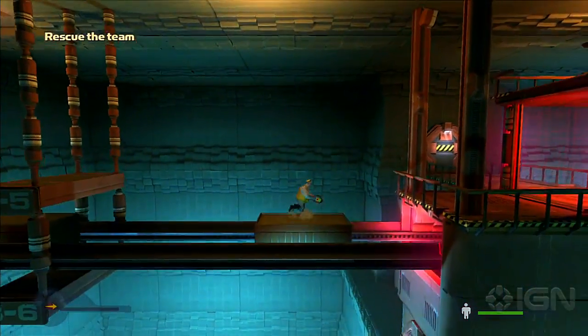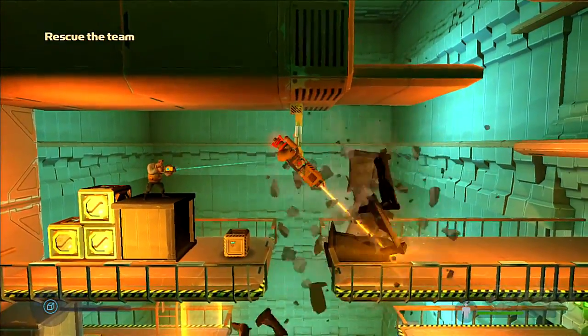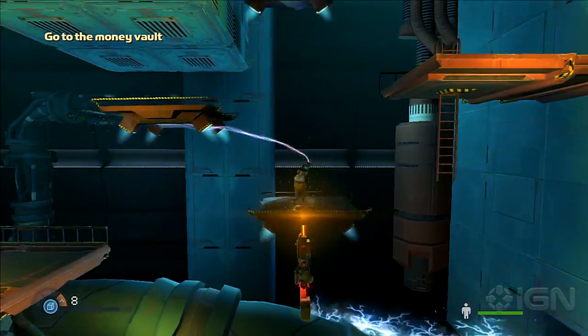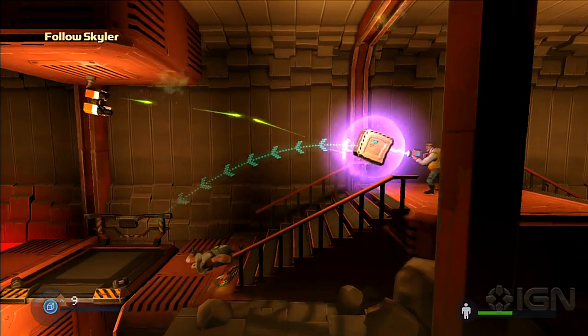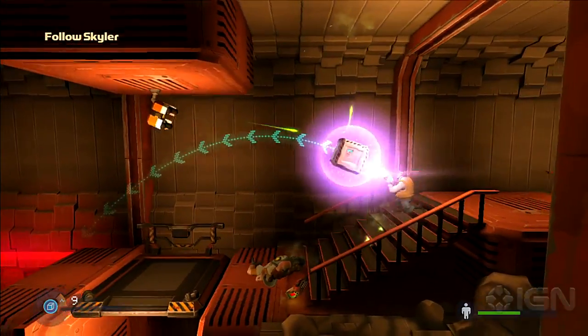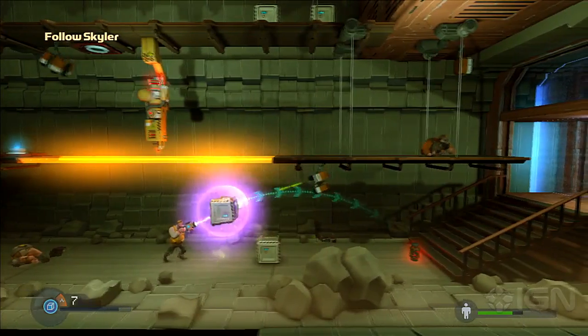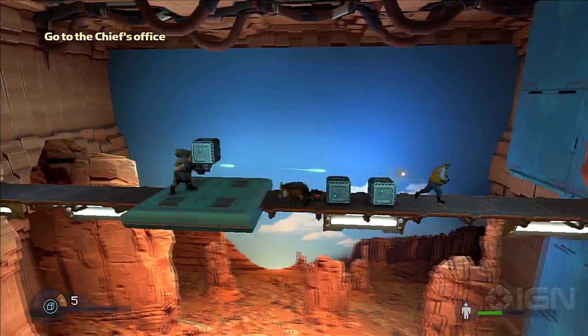Your objective is to move Richard from point A to point B — the challenge is figuring out how to make it happen. Richard's most important tool is his G-Lifter, which can grab objects in the environment and move them. Anytime Richard grabs an object, it creates a bubble around it that can deflect bullets. This is his makeshift shield, but it's not just for defense — Richard can launch those boxes and other objects at the bad guys and bowl them right down.